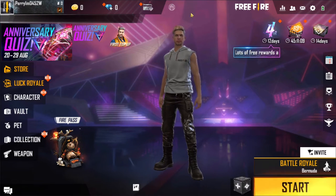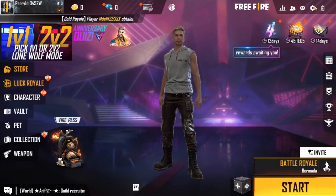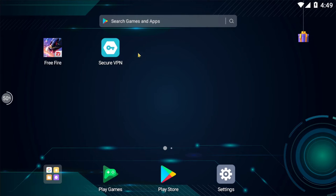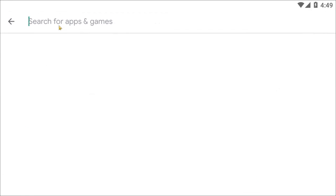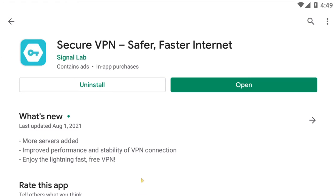We have to start the game. This is not fixed, so we have to look at this. First of all, we are going to open our Play Store. I am very familiar with VPN and this new VPN — we are going to have 100k downloads.